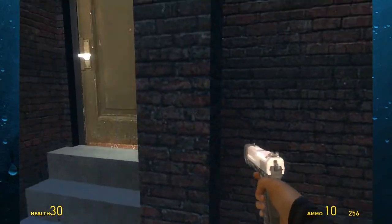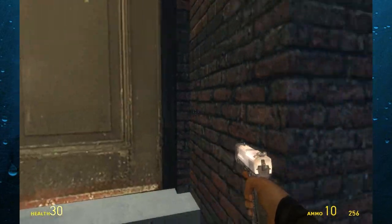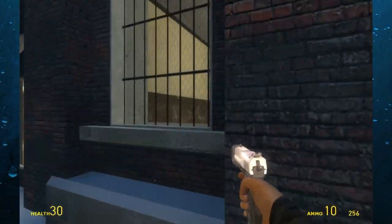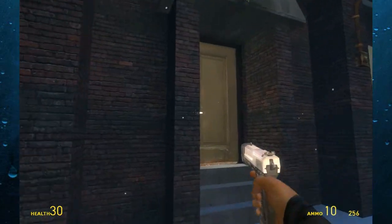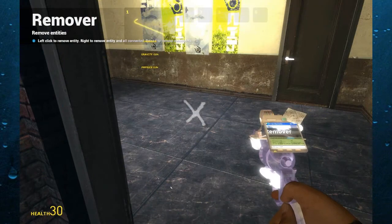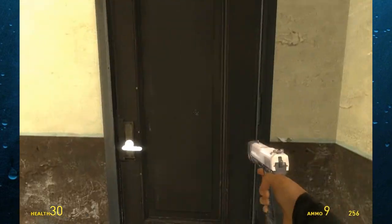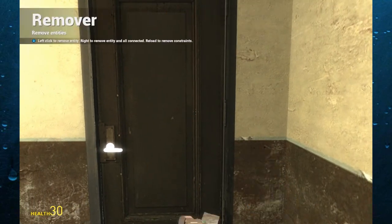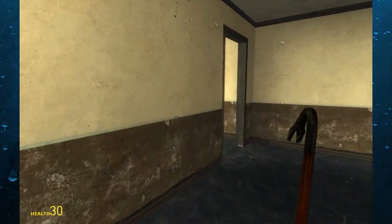Jump out here. As another example, I can see there's clearly stuff in here — I want to get in there but it's locked. Okay, there we go, now I can get in here. Now that's locked too — why lock the door if you can clearly see there's something on the other side?